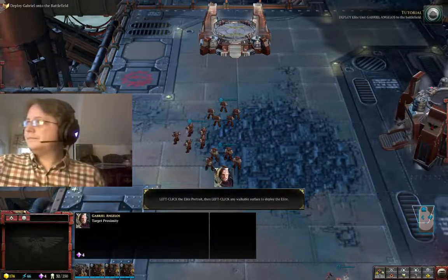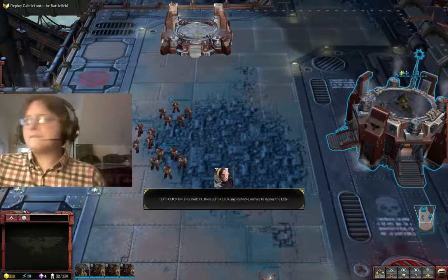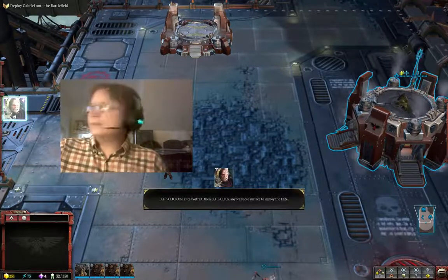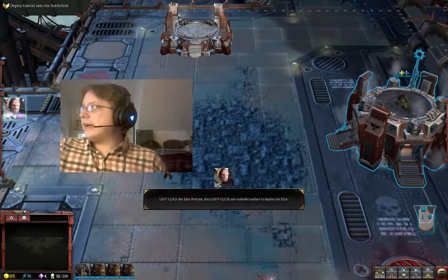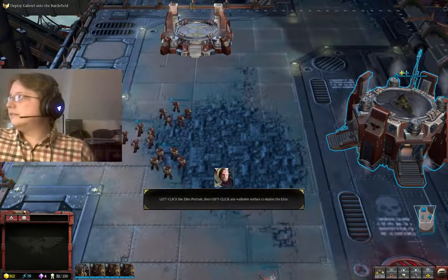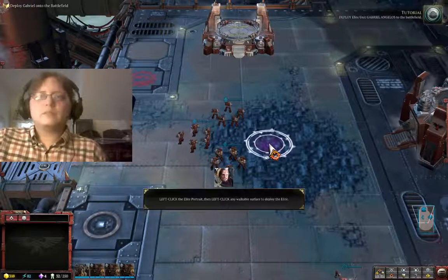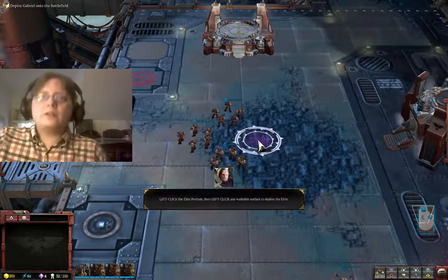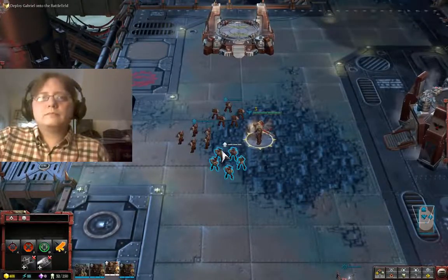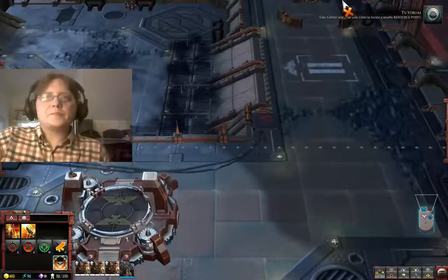Deploy elite unit Gabriel Angelos to the battlefield. You get three elite units to bring out over the course of a match and their portraits are right over here. The tutorial is a little pushy. Gabriel Angelos is a powerful melee unit with crowd control abilities — he will accompany your line units and give them a decisive advantage. Gabriel Angelos is deployed and ready for combat. Lead Gabriel and your line units to locate a nearby resource point.